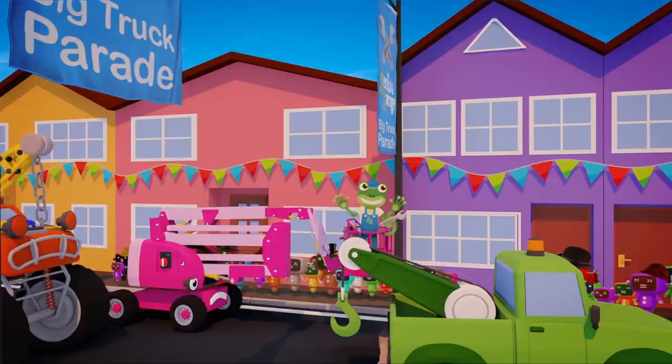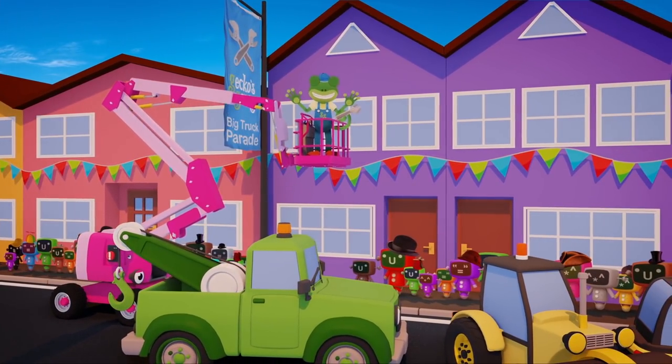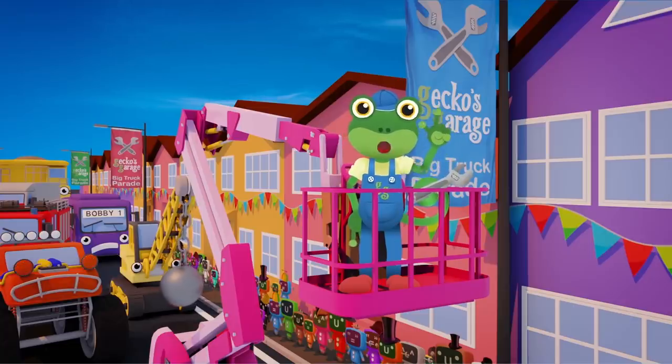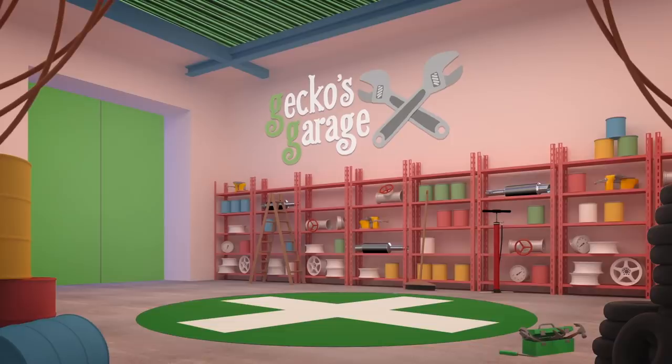What's happened? We've stopped! Now I can see what's happened! Florence has broken down, and because everyone's in a line, Tilly can't get to the front to help out! Rick the Road Roller is blocking the way! What are we going to do? This looks like a job for Helen the Helicopter!